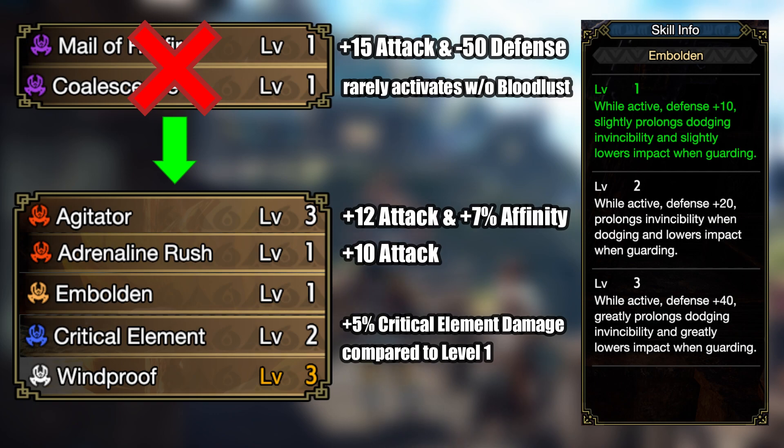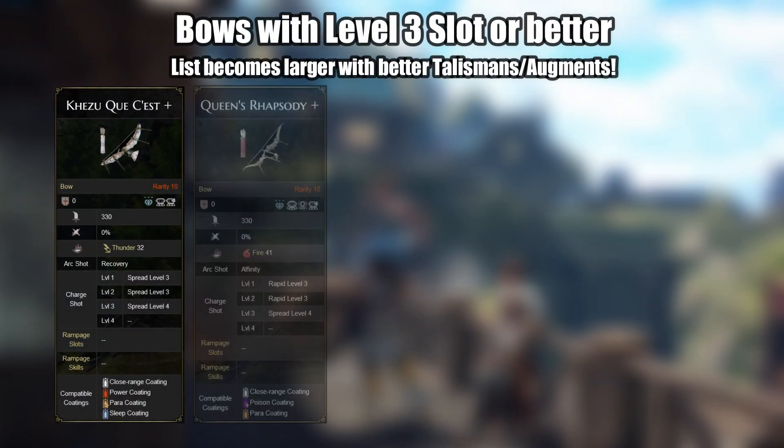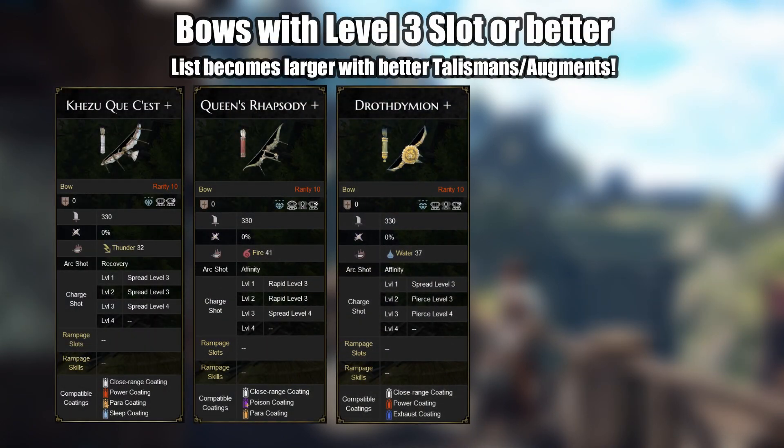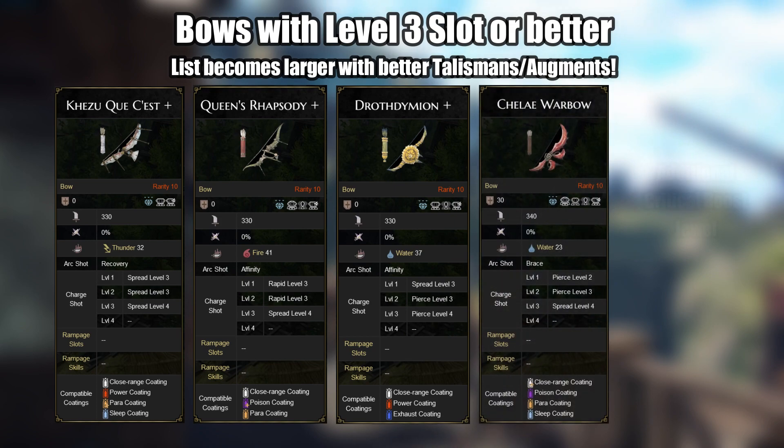Sadly, only a handful of meta bows have a level 3 decoration slot or better. Those are the Khezu Bow, the Wrathian Bow, the Ludroth Bow, and the Daimyo Hermitaur Bow. On the Hermitaur Bow, you are also able to fit in Critical Boost level 3 for even more damage, since it has a very high amount of slots.